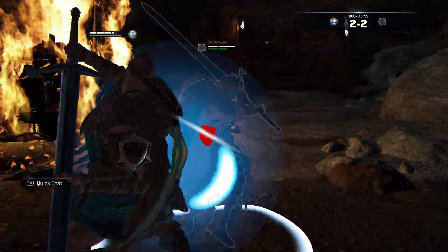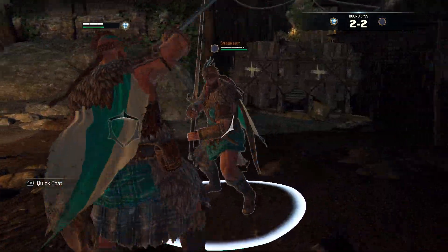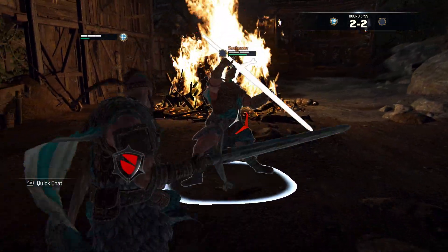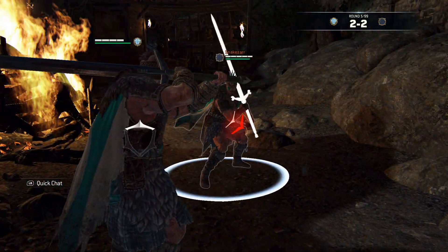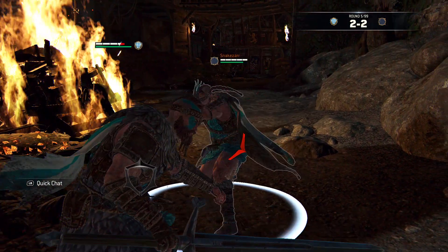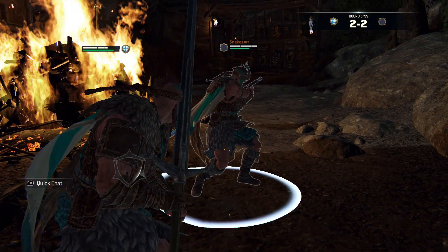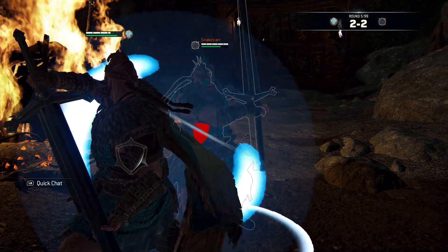As a final note — to emphasize how well designed this character is — a little tip for when you fight a Highlander: his second light is unsafe on block, which means you get a guaranteed guard break. As usual, I hope this was helpful. Thanks for watching. Laters everybody.